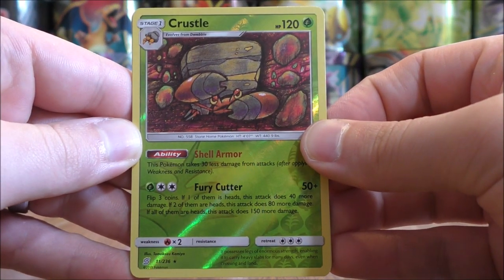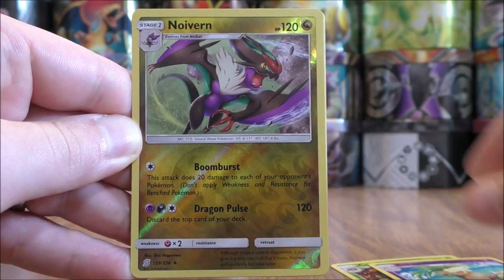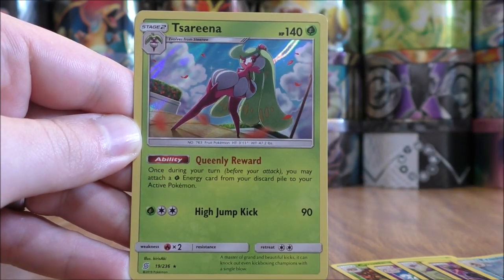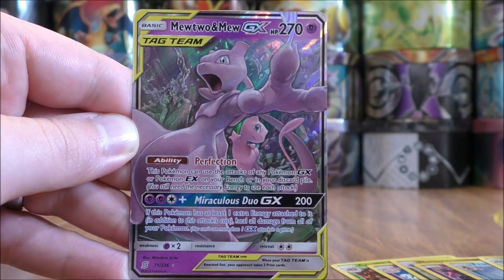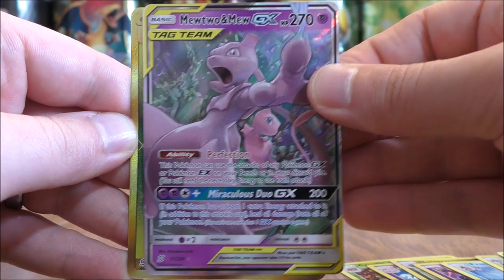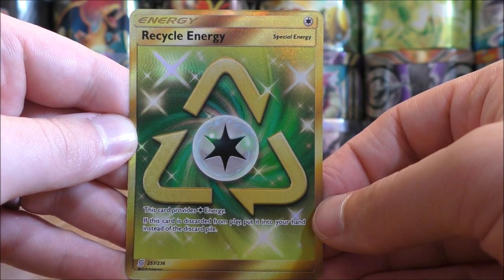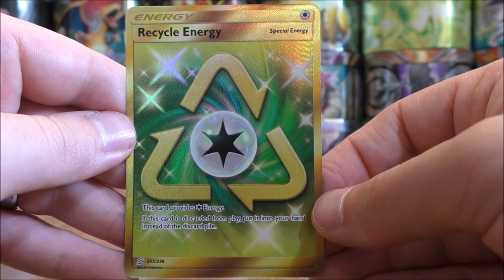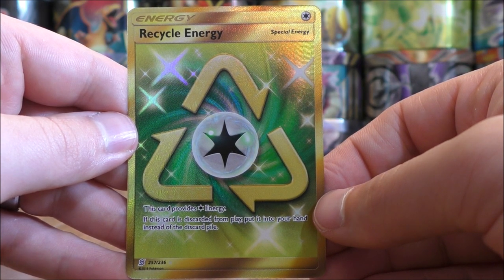So out of the 15 booster packs, I was able to pull out four Rare Reverse Hollows — Crustle, Exeggutor, Noivern, and Giratina. Two Rare Hollows — Froslass and Serena. Two regular GX — Umbreon and Darkrai, and Mewtwo and Mew. And then probably the rarest pull of the opening, for sure the rarest, would be the Secret Rare special energy, Recycle Energy. So there you have it. Thanks everyone for watching. Make sure to check out all the links in the description of this video, including links to my blog, Facebook, and Twitter pages. Thanks everyone for watching and stay tuned for more videos.